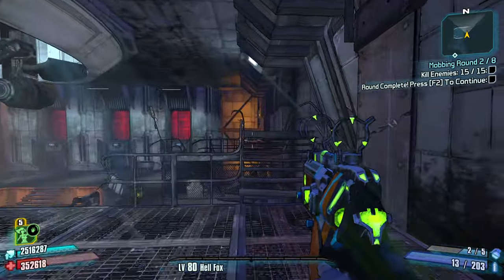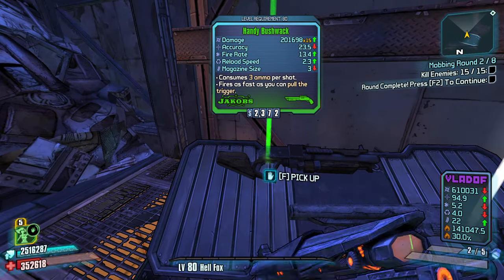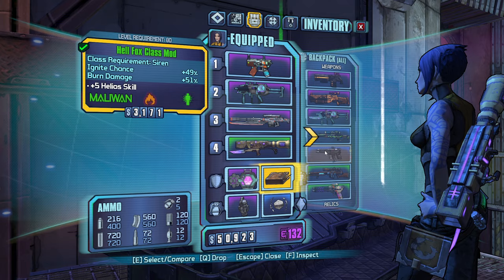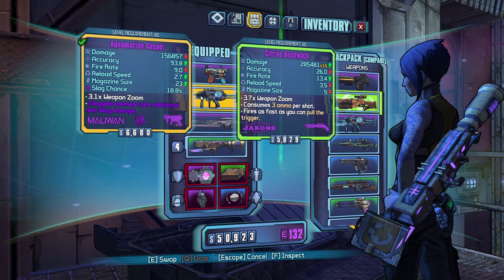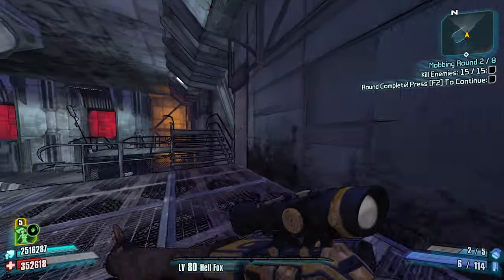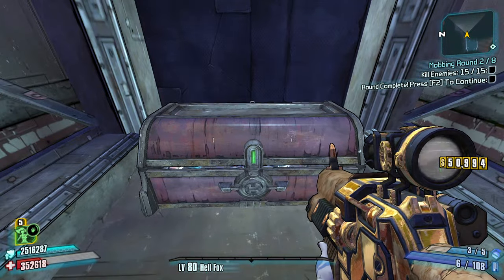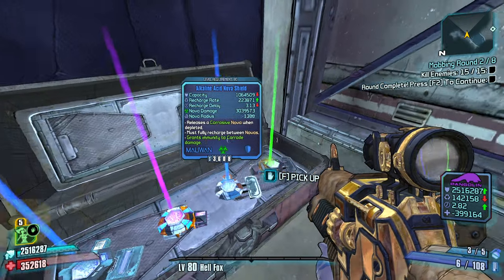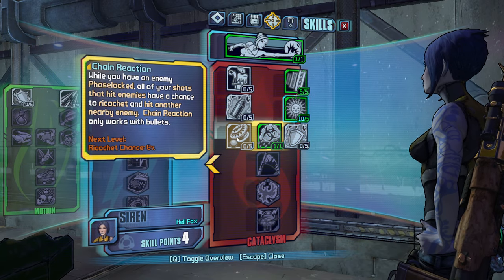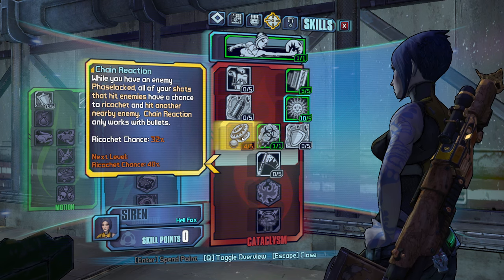There's another Bushwhack — I believe that is matching grip. It's an Anarchist though, it's a good pistol. Mine's probably gonna have more damage. I really like the Jacob shotties. Five more points — Cloud Kill is definitely gonna get a point. Let's do Chain Reaction as well. When you have an enemy phase locked, all your shots that hit enemies have a chance to push a hit to another nearby enemy — it's like Ties That Bind from Borderlands 3.